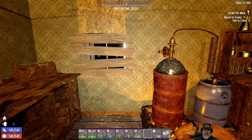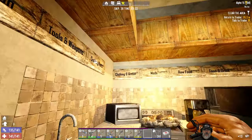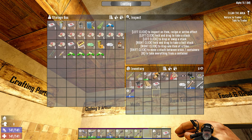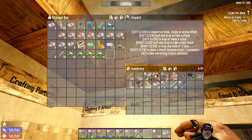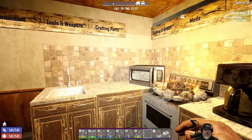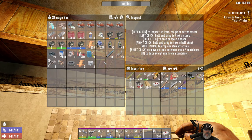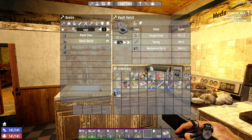Look at all those first aid kits — it's a beautiful sight. We're going to make some vault doors for our horde base. We're going to need springs, steel, and mechanical parts. A vault hatch — it only actually takes 12 forged steel to make one of these. So that means we're going to need 48 to make four. Let's actually run over to the horde base really quick and take a look at it.